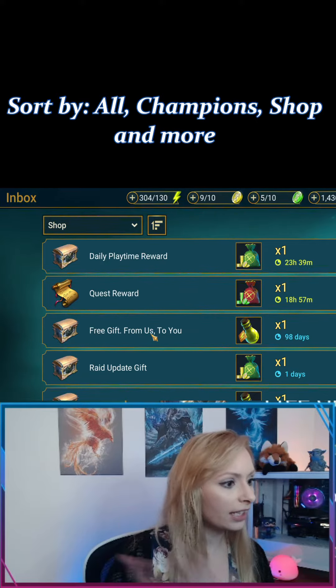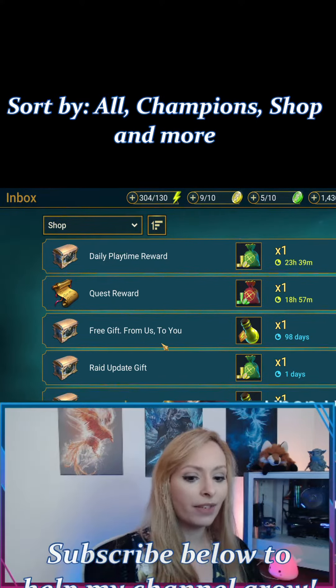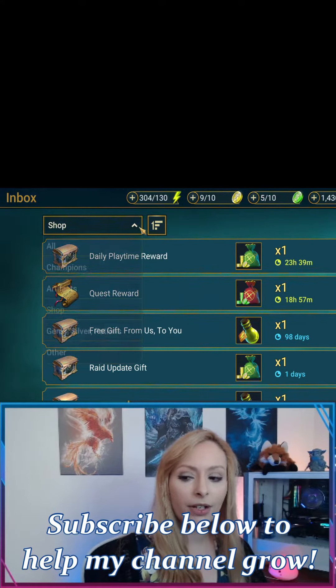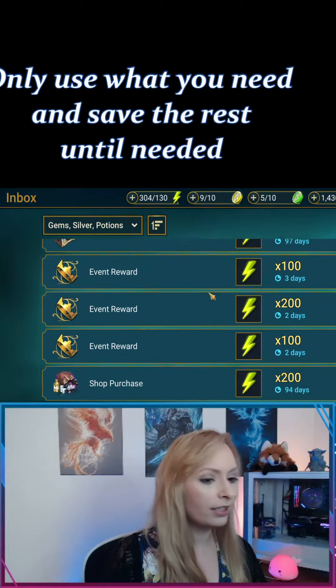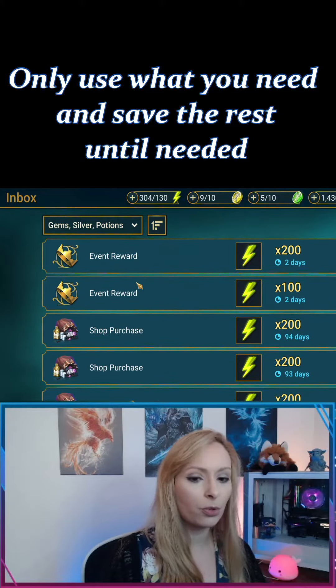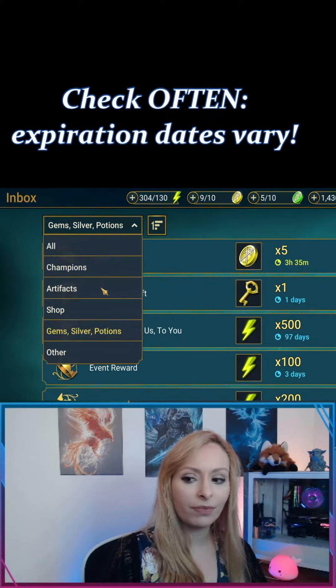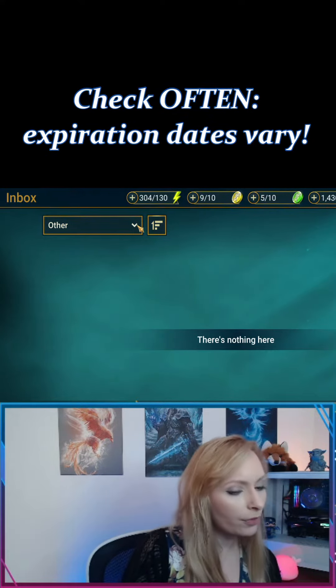That's what all this stuff is — the daily free gifts that we get from them — or things that you buy in the shop. There is Gems, Silver, and Potion, which gives you all your gems, silvers, and potions. Looks like keys as well, and then Other. So this is a nice way to filter if you're looking for something in particular.